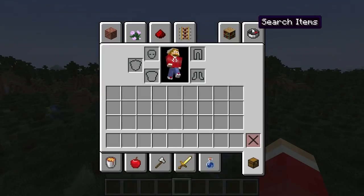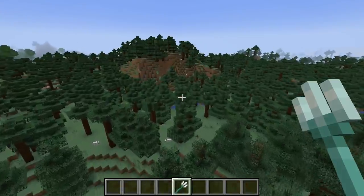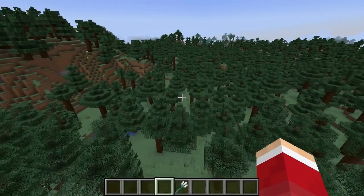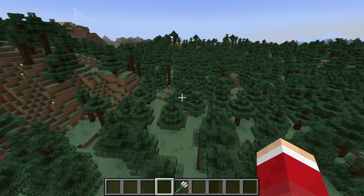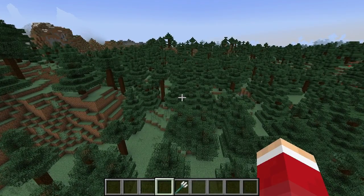Let's get ourselves a trident, and yes, it must be on a trident. To get channeling, you can either just enchant your trident on an enchanting station that's fully upgraded with the bookshelves, or you can get it on a book and then combine it on your trident with an anvil.